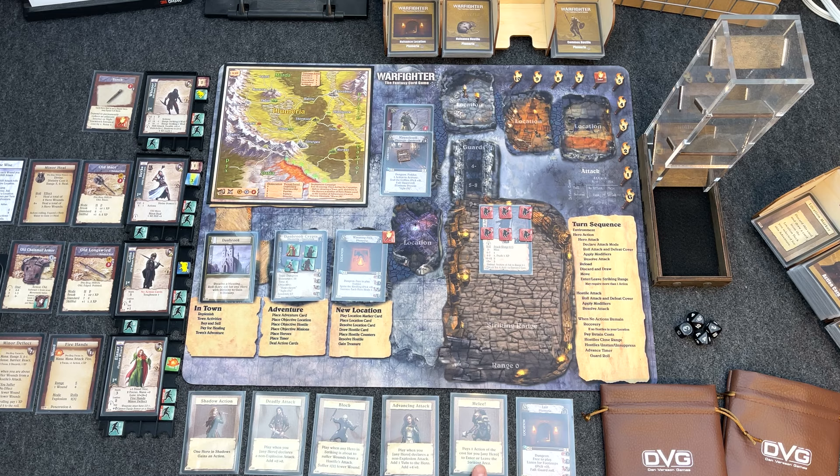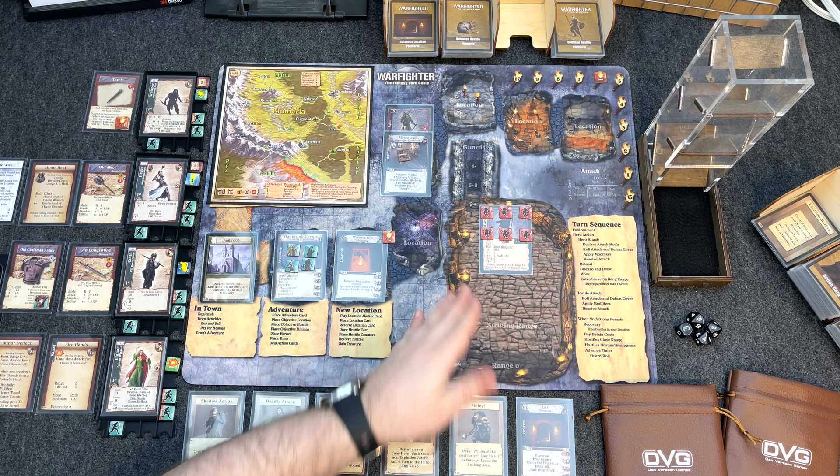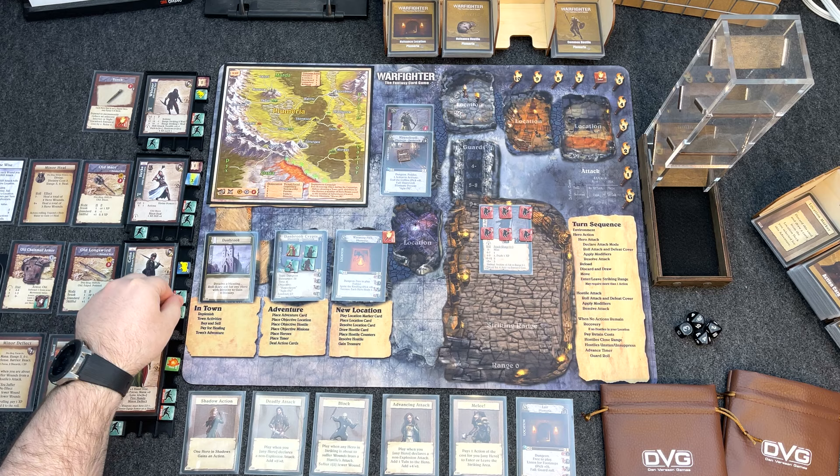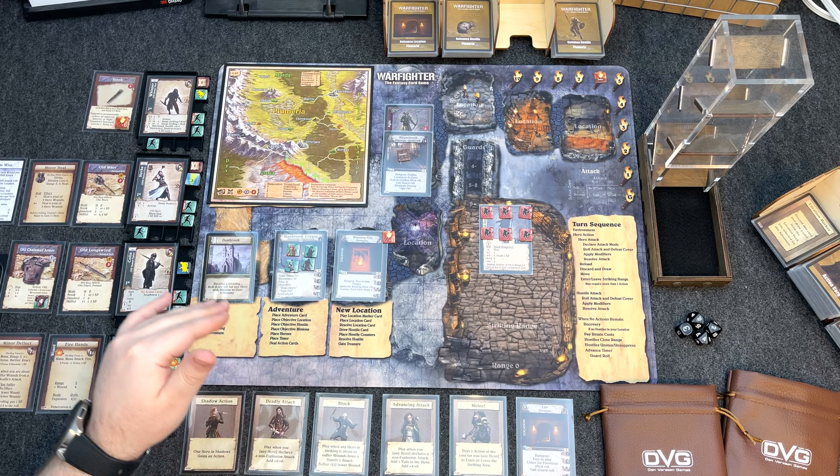We also drew Advancing Attack — when you or any hero declares a non-explosion attack, add one vulnerability to the hero but add plus four to the attack. And Block — when any hero in striking range is about to suffer wounds from hostile attacks, suffer one or two fewer wounds. Nice set of cards. Since we'd start suffering attacks from all six of them if we advance now, we're going to pass the remaining actions and wait for the hostiles to close range at end of turn.